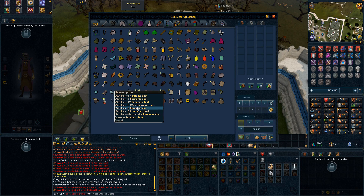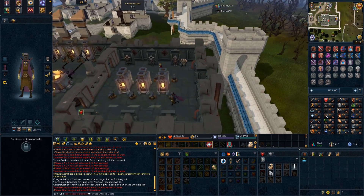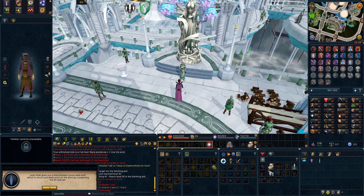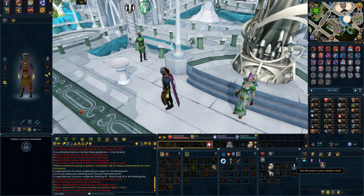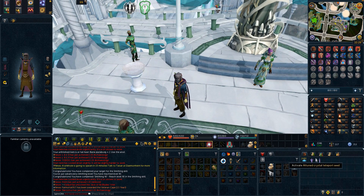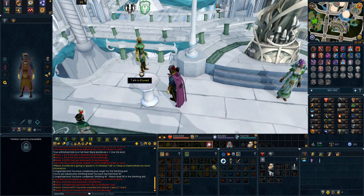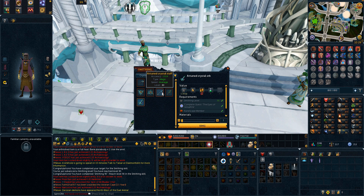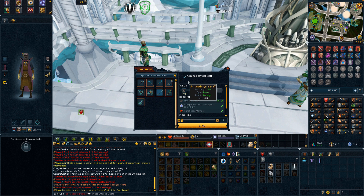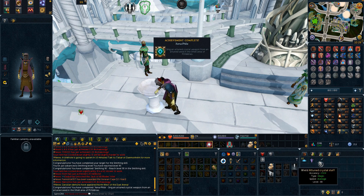It turns out I actually have 2000 harmonic dust in my bank already — I thought I had zero. So all we have to do is talk to Lady Ithell. Just like that she hands it straight to you. This allows me to select the tier 80 weapon in any style, and after a lot of thought — and thanks to many of you suggesting it in the comments — I'm going to go with the staff. We're going to go with the attuned crystal staff, and just like that it's done.